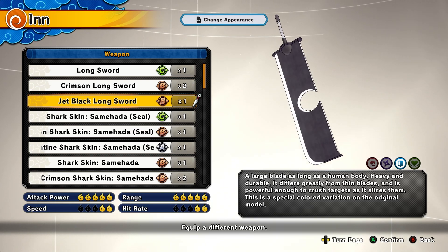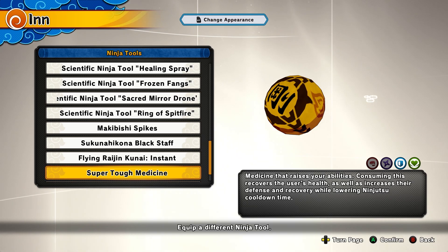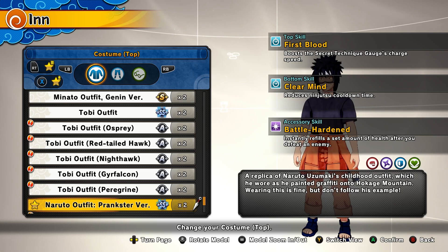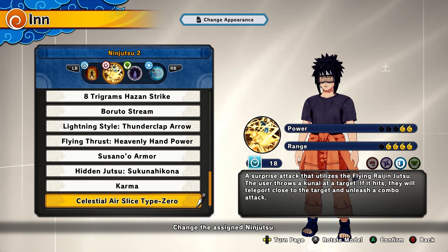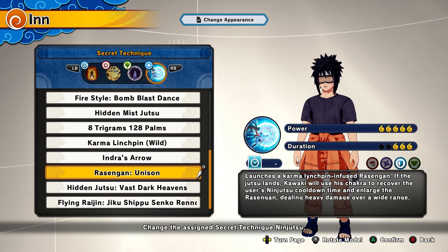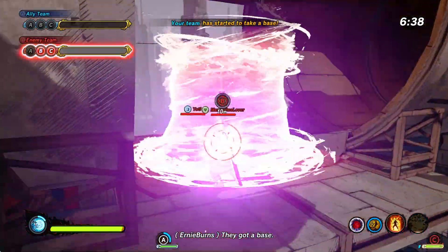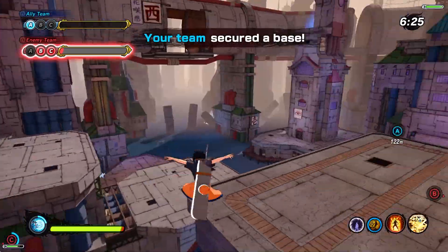For the defense class, use the Jet Black Long Sword or any long sword — I definitely recommend the long sword for easy combos. For your ninja tool I recommend the Super Tough Medicine, or if you don't have that, blast bombs or paper bombs. The stats are First Blood, Clear Mind, and Battle Hardened. Your first jutsu is Uchiha Flame Formation — this boosts your defense, gives you a barrier, and also buffs your allies; it's OP and meta. The second jutsu is Celestial Air Slice Type Zero from the Minato DLC, good for combos.